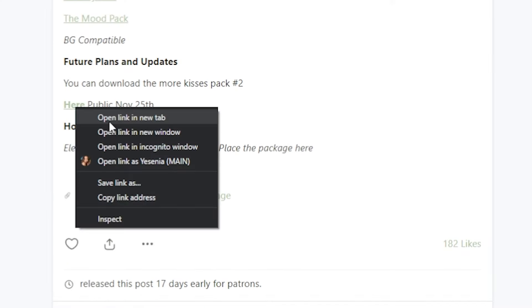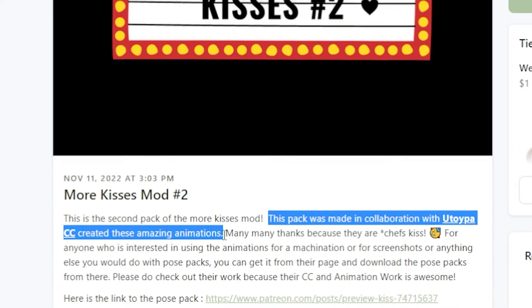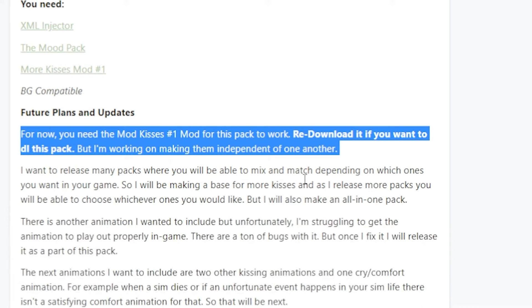And like I said, it comes in two parts, so let's take a look at part two. This pack was made in collaboration with Utopa CC and it adds three new animations: Admire and Kiss, Forehead Kiss, and Grab and Kiss. Part two does require part one for it to work, so make sure to grab both.